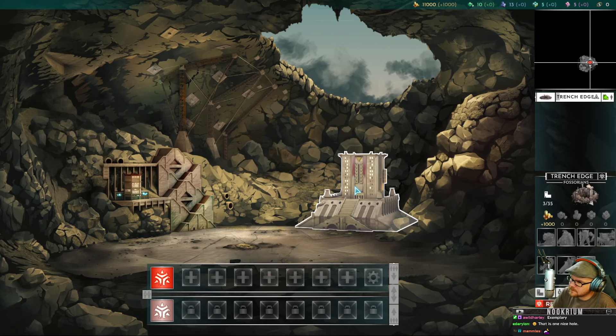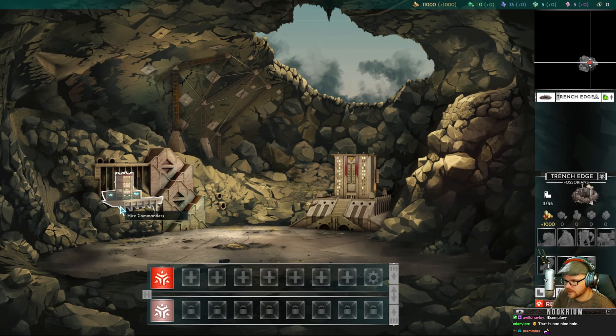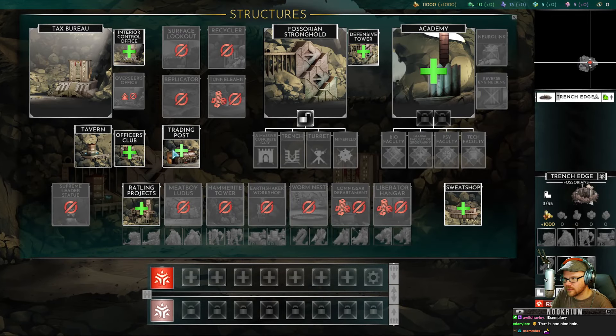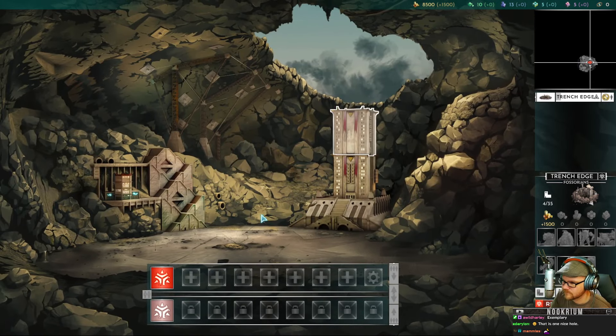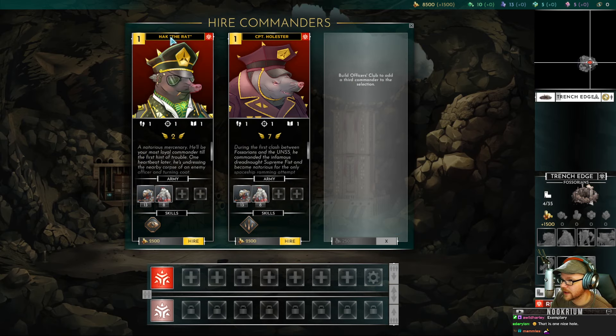Welcome to my hole in the ground. We have a home base recruitment center and commander hiring. We can click on everything and build things up as we go. We can add in a rattling project — this lets us recruit rattling goons for $500. There's an interior control office for 500 extra coins per turn, costing $2,500 now. We can also hire a new commander — we've got Hack the Rat and Captain Hollister. They're all level 1.